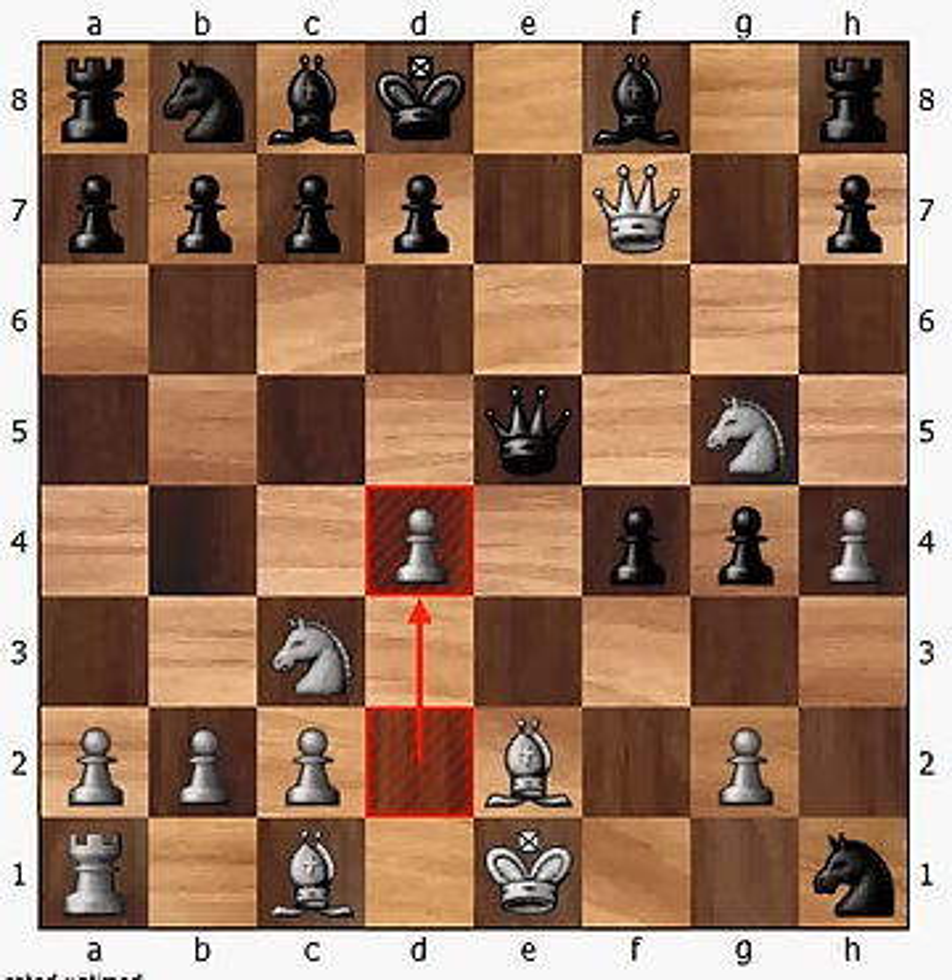Whereas white already has the queen developed, both knights developed, the bishop developed on e2. And both the queen and the knight are in very close proximity to black's king. So this is a pretty strong position for white — all of that coming about from move 5 if black plays the knight out to f6. These aren't necessarily the best moves; this is just one example of what can happen. In general, it's acknowledged that the knight out to f6 in this position is not the best move. Instead, as I said, the best move is h6.